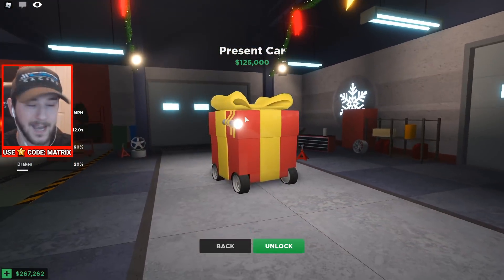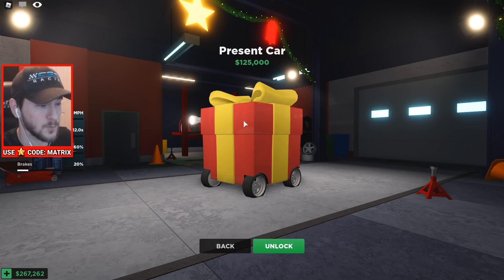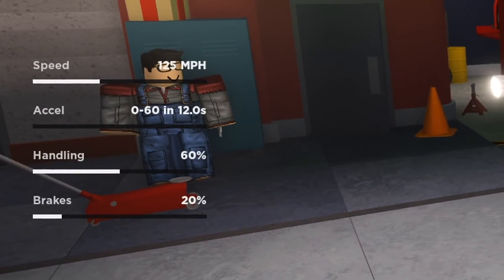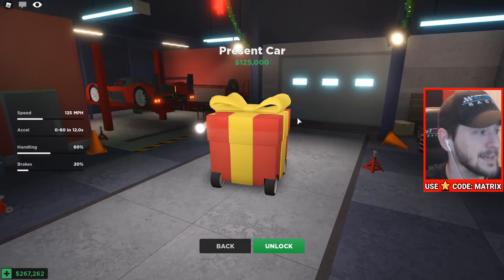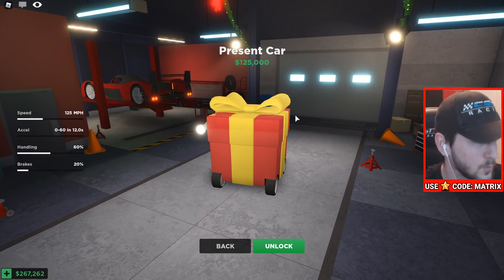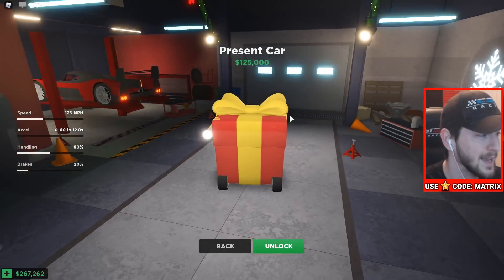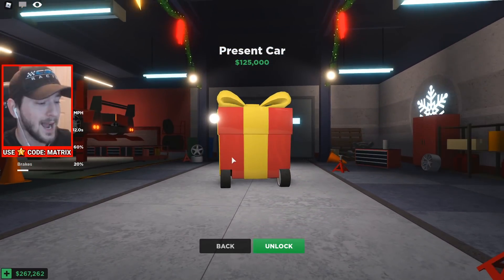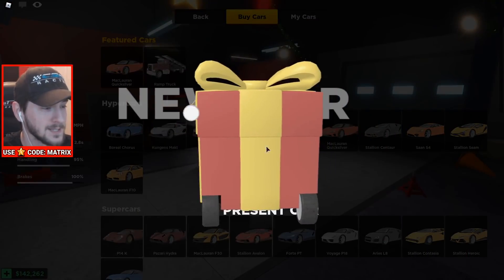I don't think they're going to keep this car forever. Reason being is it's just kind of weird. But if you guys want to go ahead and buy this car, I hope this video helps you decide if it's worth it. It's $125,000, which does take a little bit of time to get. Its stats are kind of like what you would expect from a car like this. Top speed is over 125 miles an hour, which is insane. Its 0 to 60 is terrible — 12 seconds. Handling somehow is 60%, and its brakes are pretty bad. So don't expect it to accelerate fast and don't expect it to stop very quickly. I had to buy this car because so many of you asked me to get it. So without further ado, $125,000 down the drain.